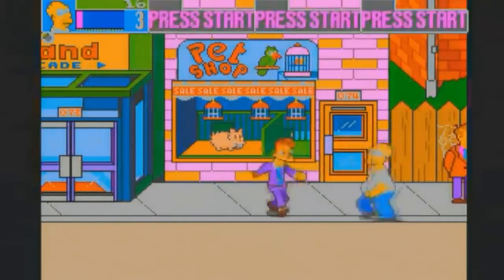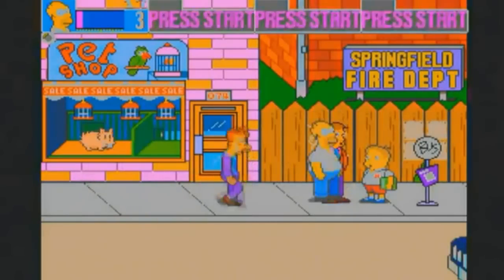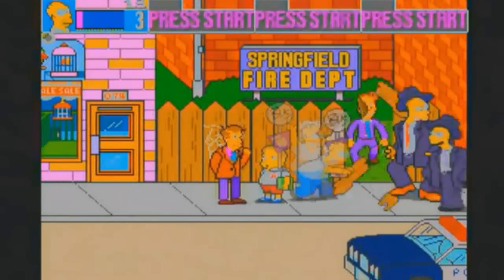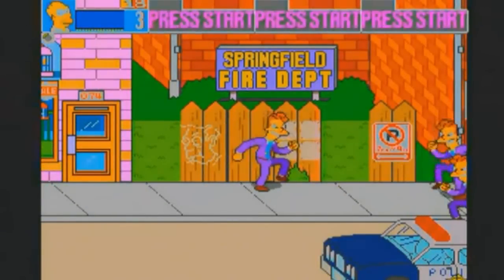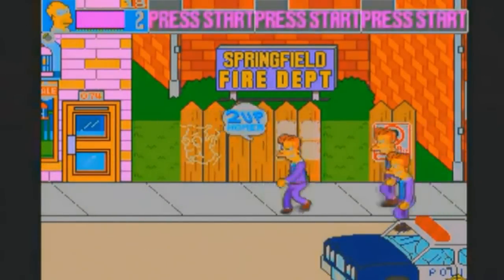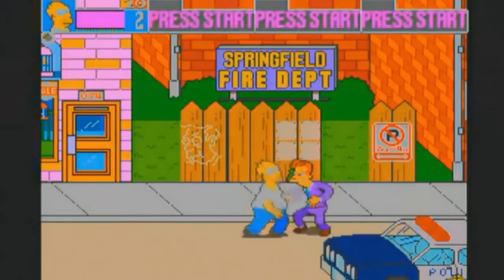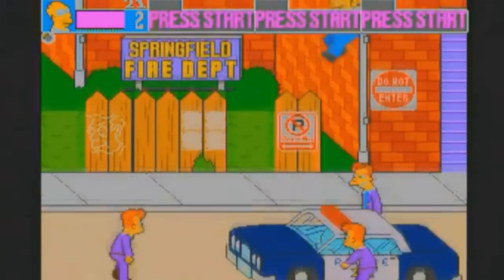You have Waylon Smithers who's kidnapped Maggie because she has a gem he's stolen from the jewellery store. I have no idea why he did that because Waylon Smithers is not a badass — he's usually just running around pining after Mr Burns. So he turns in this game into a complete and utter psychopath, which is something you don't see every day.